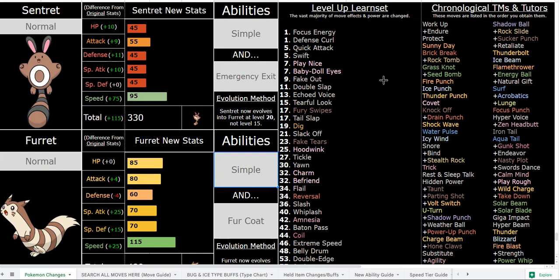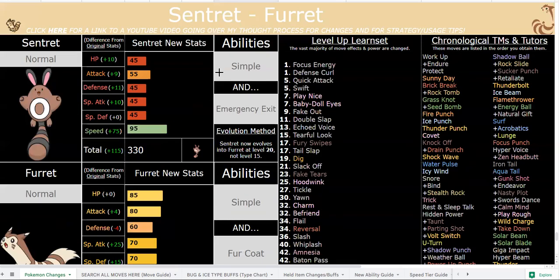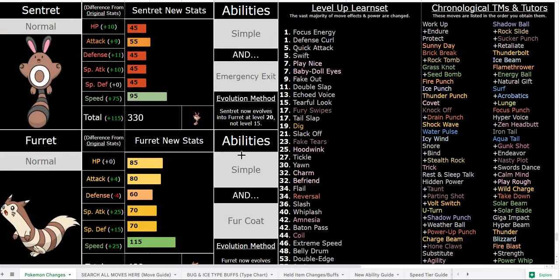You can use it to debuff opponents and then get switched out. You can also use this against Hala — click Baby Doll Eyes, survive that fighting move on low HP, and Emergency Exit right out. Simple with Defense Curl and Workup is better on paper, but in a lot of situations you will enjoy the utility of Emergency Exit. And of course you have infinite Ability Capsules from the beginning of the game, so you can switch between the two as needed.